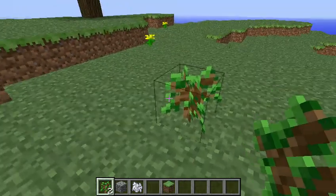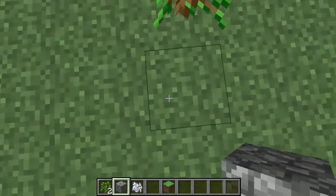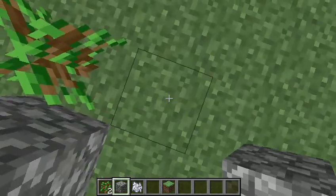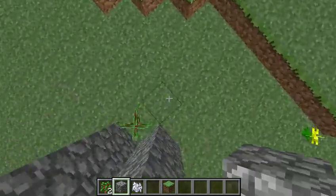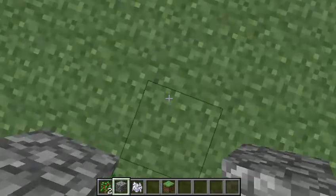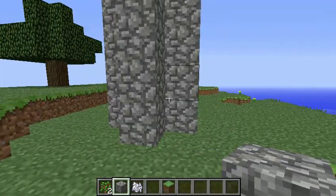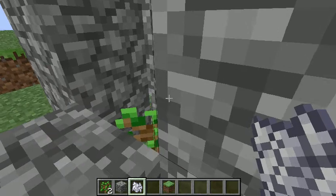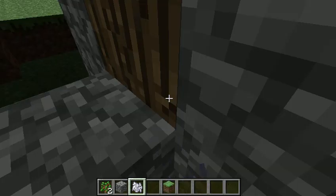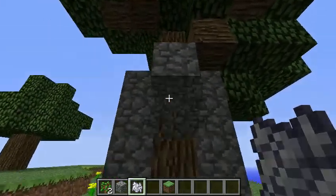What you're going to want to do is start off by placing down your oak sapling, and then build up four blocks high with any block all the way around your sapling. After that, you're going to want to make a hole right here so you can feed through your bone meal. And there we go — we get a big tree, which is what we wanted.